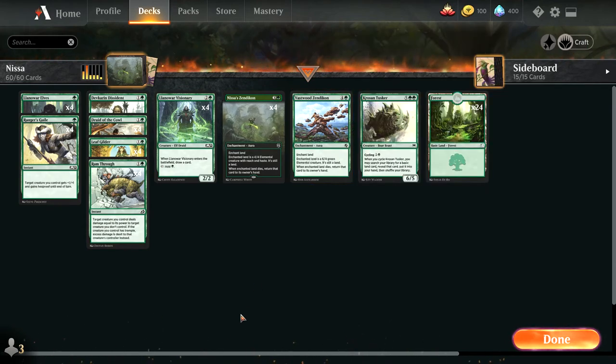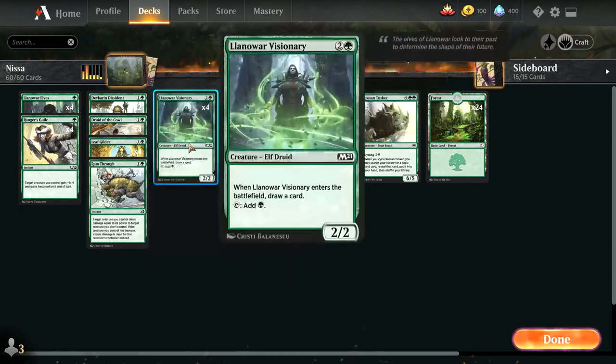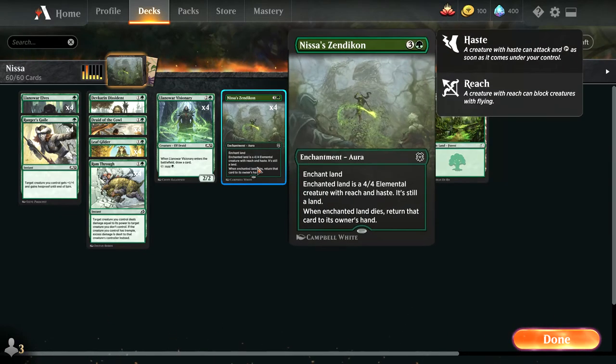To get to those high mana numbers, you run a bunch of mana dorks: Llanowar Elves, Druid of the Cowl, Leafgilder, and Llanowar Visionary. These cards are very important — they help ramp into your Zendikons very quickly.